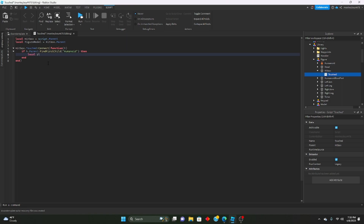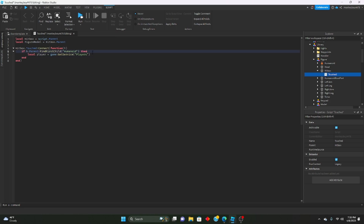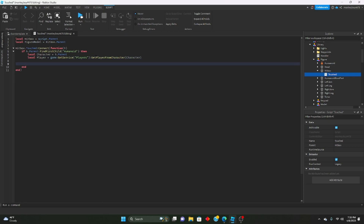We'll define local character = h.Parent, then game:GetService('Players'):GetPlayerFromCharacter(character). Then we check if not character:FindFirstChild('TouchedFigure') — so we only trigger this once per touch.